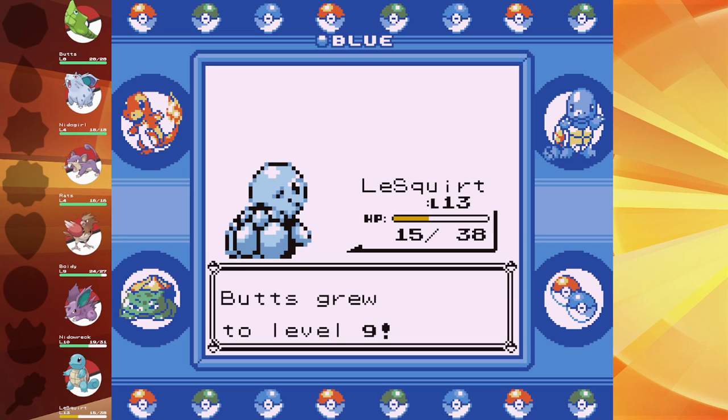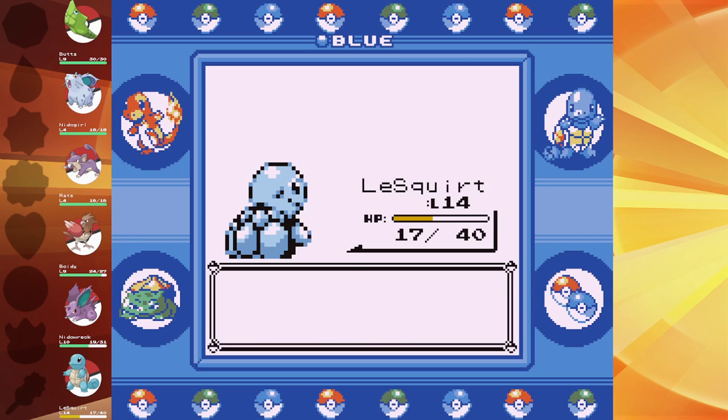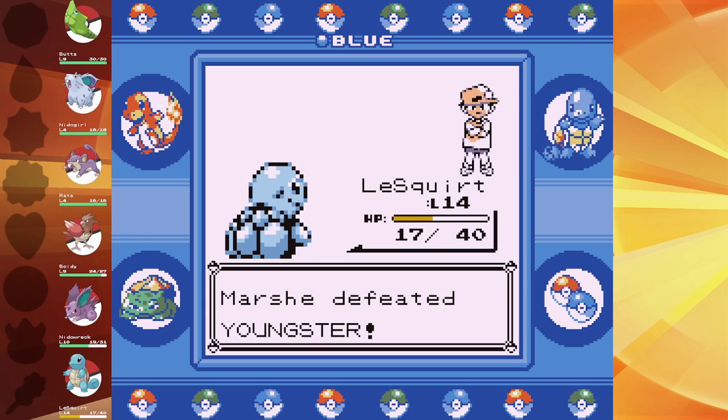Up through Gen 3, Water is all just Special. So Growl does nothing against Water moves — Gen 4 will change that. But Growl just means it's not using Peck, and Peck won't do more damage anyway.